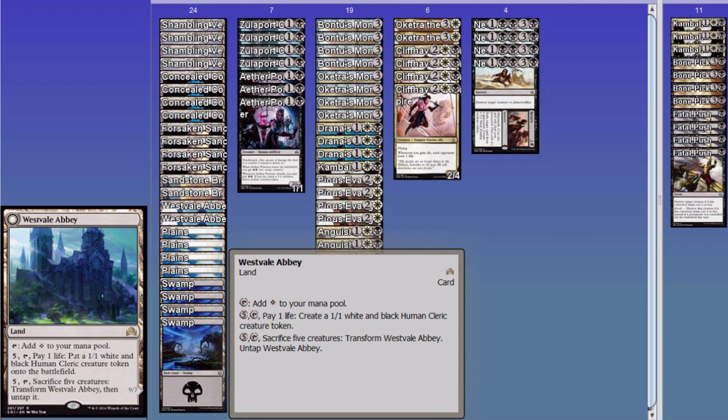Sacrifice 5 creatures to transform and you get a 9/7 flying indestructible lifelink demon. I can only think of two cards that can stop it — Clip Wings and Blessed Alliance — and neither one are very effective. Well, there's also To the Slaughter and some obscure cards, and obviously exiling it. But it's very hard to remove.